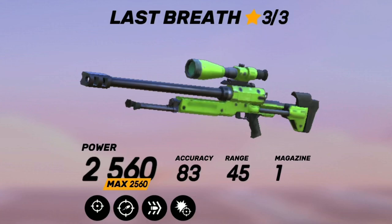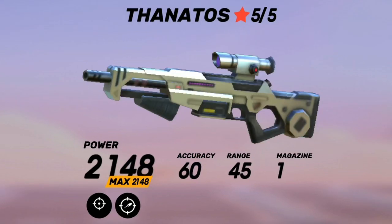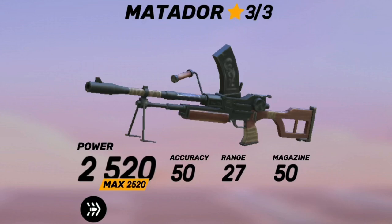Next up is Cheetah. Cheetah actually reduces your reload speed by 30% and gives you a 20% speed boost. For all guns with one-shot snipers, it is really handy — especially for something like a crossbow or Last Breath.